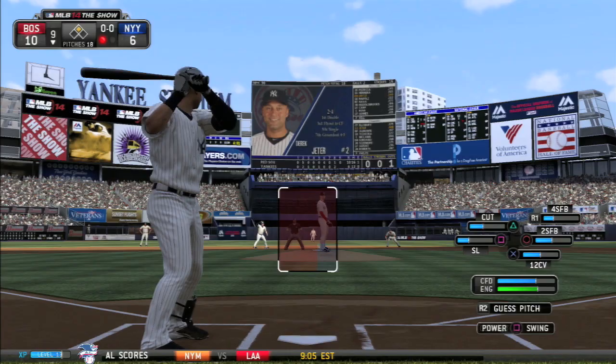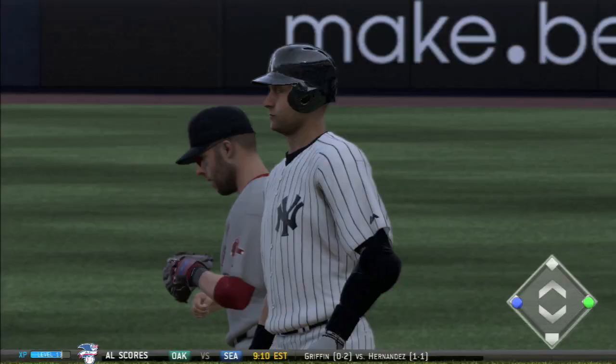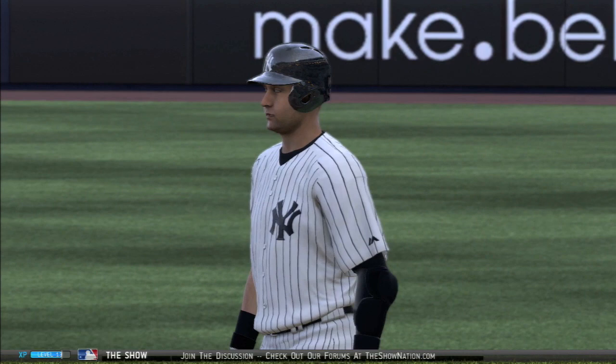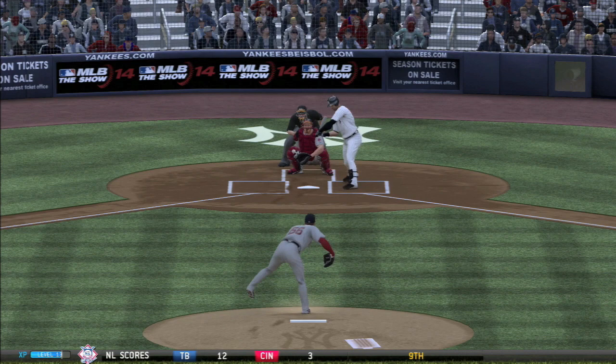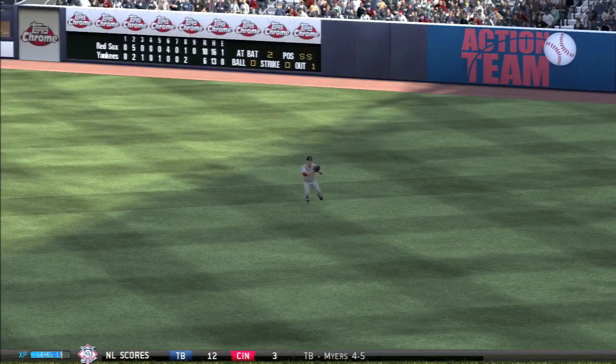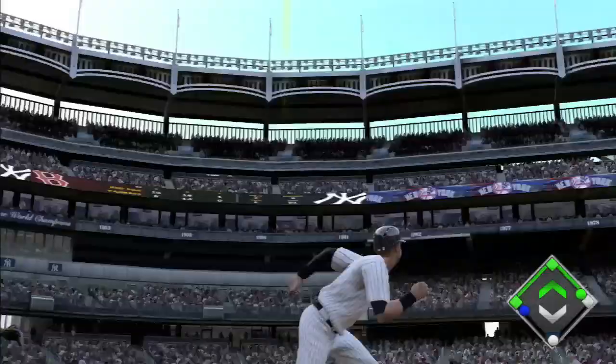He comes up now in the ninth, a 10-6 ball game. He had a wide open space to slap that through between first and second. The runner will hold at third because they know they need more than just one run — they're not going to chance getting thrown out at the plate again. But Jeter takes that outside pitch and does what he can do with it. Gets a base hit to right. Simple. Plain and simple. It sets his team up maybe for a comeback.